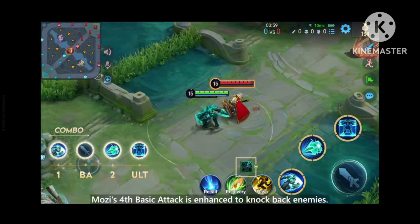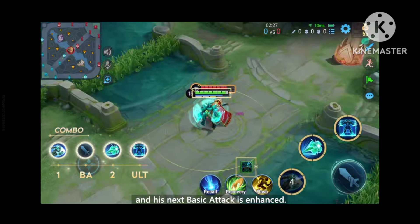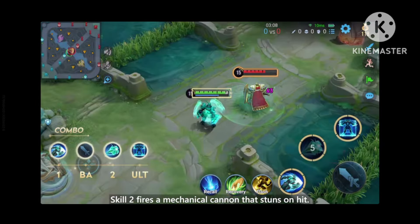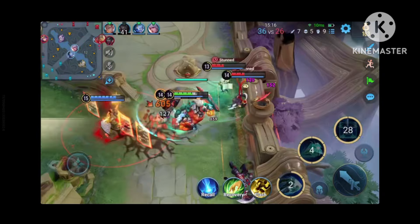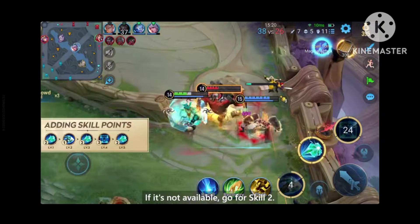Mozu's 4th basic attack is enhanced to knock back enemies. With skill 1, he charges toward the enemy and his next basic attack is enhanced. Skill 2 fires a mechanical cannon that stuns on hit. His ultimate releases mechanoids in all directions that crowd control enemies in a range. Prioritize the ultimate when learning skills. If it's not available, go for skill 2.